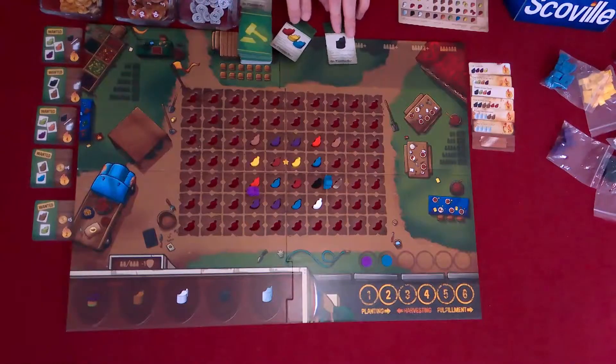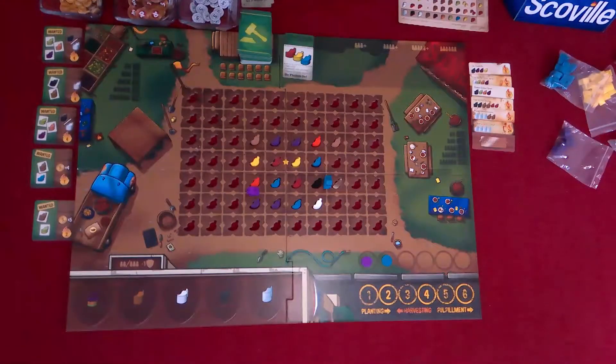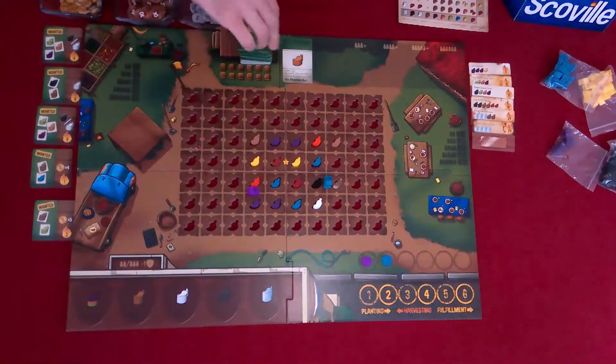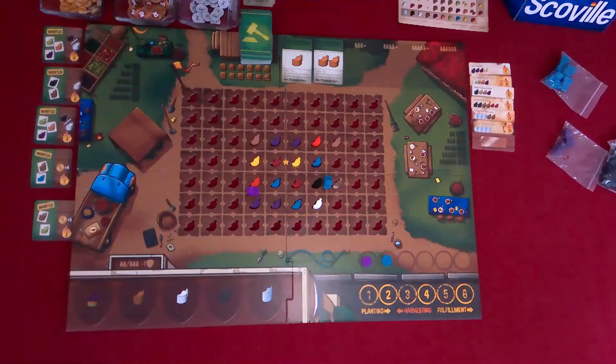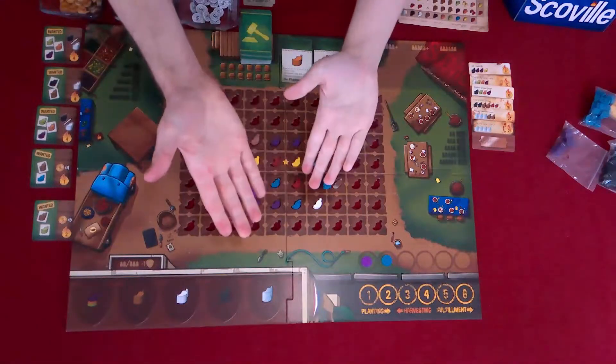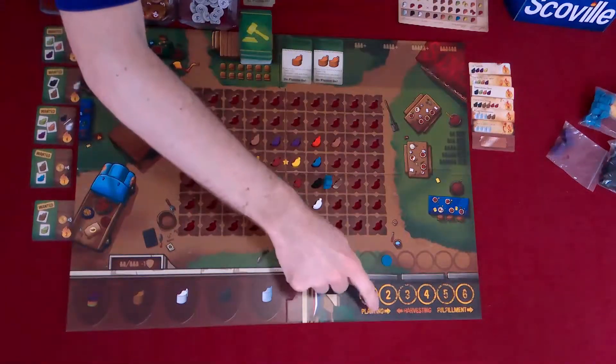I will take this black pepper. And then that means you get the primary colors. And we'll flip up two new ones for the next round after our next bidding phase. Yellow. Blue. Next bid. Tide goes to the player who was last first player. I'll go first again.